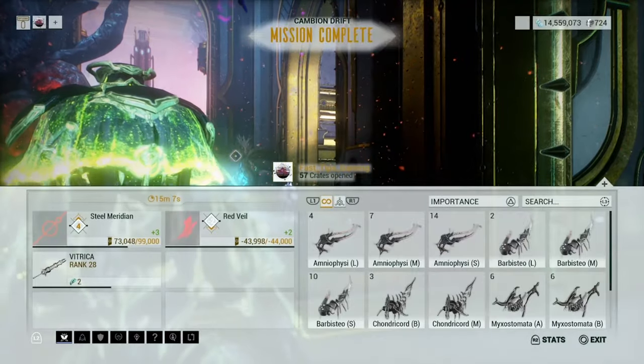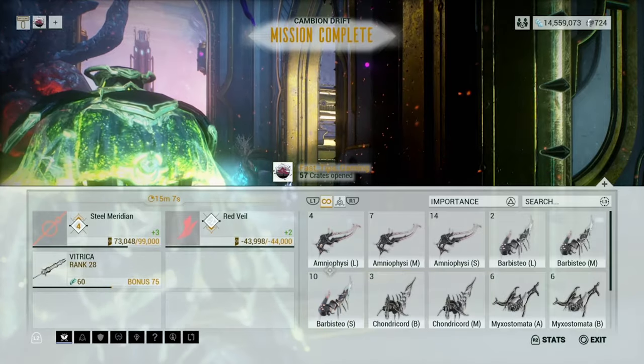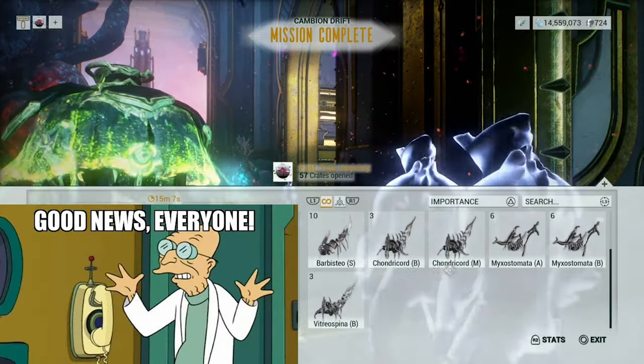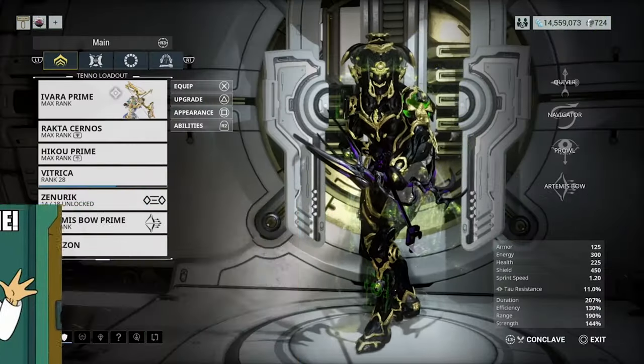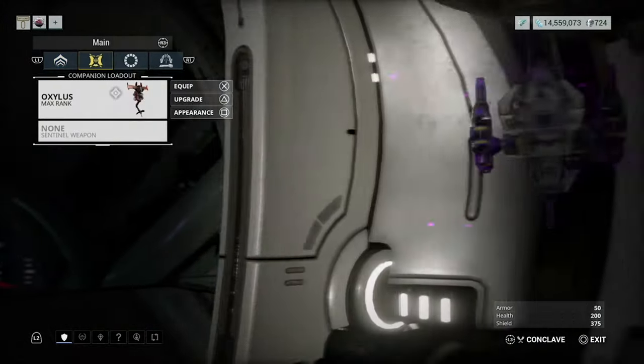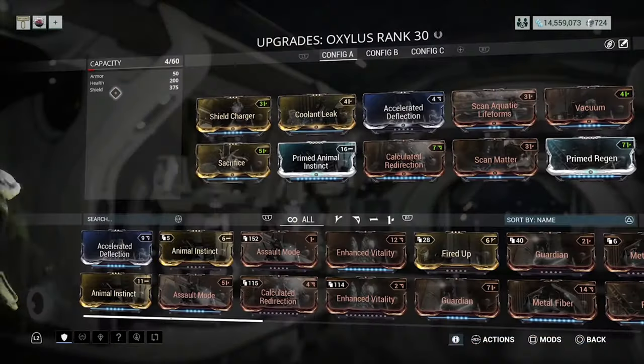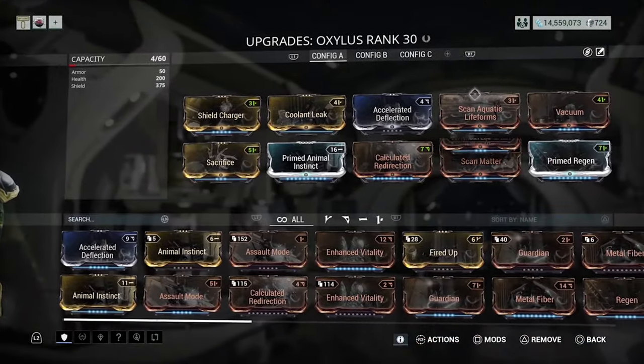Mya Stomata, or Cranial Four Mount farming — good news everyone, it's pretty easy. First off, I'd suggest equipping a frame with an invisibility power to hide you from enemies while you fish. I'd also suggest you take along the Oxalis Sentinel with the Scan Aquatic Lifeforms mod to make it easier to see the fish.